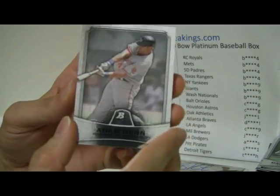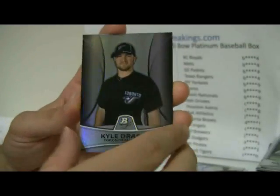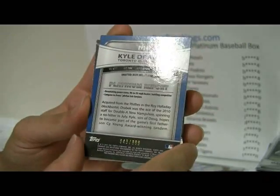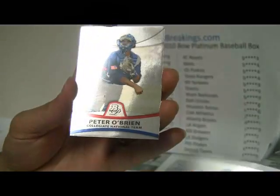Adam Dunn and then Adam Jones, Kyle Drabeck Refractor, number 849, Adam 999. And then John Lamb, and Peter O'Brien for the USA. So that will go to John Lamb and the Royals.